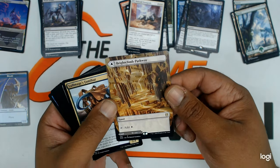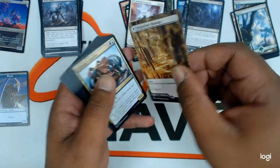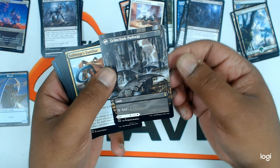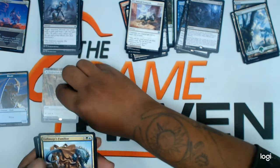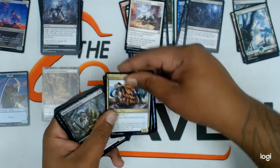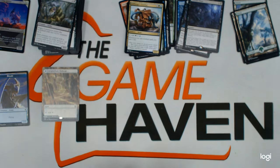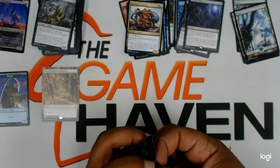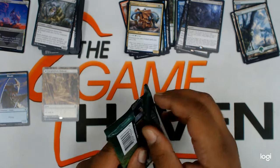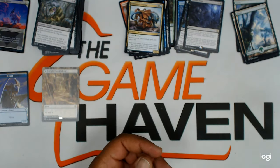Another flip card — Blaze Climb Pathway, and on the back Grim Climb Pathway. This is nice — that's a really good one, you guys. By the way, after this video is posted these cards will be available at the Game Haven in Dayton, Ohio. Check out the website or add us on Facebook.